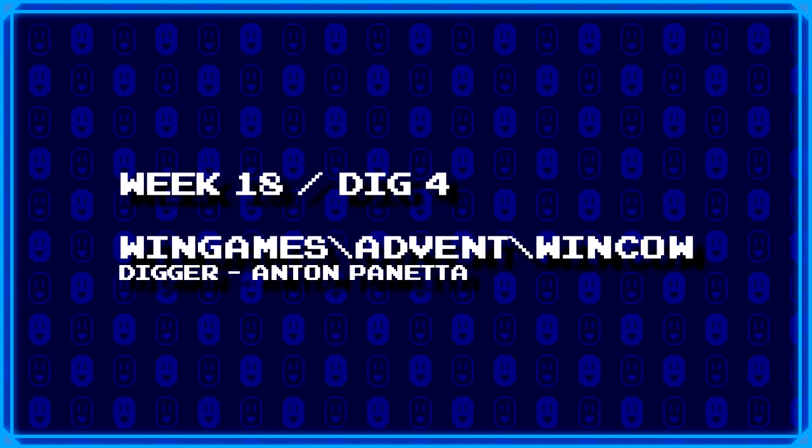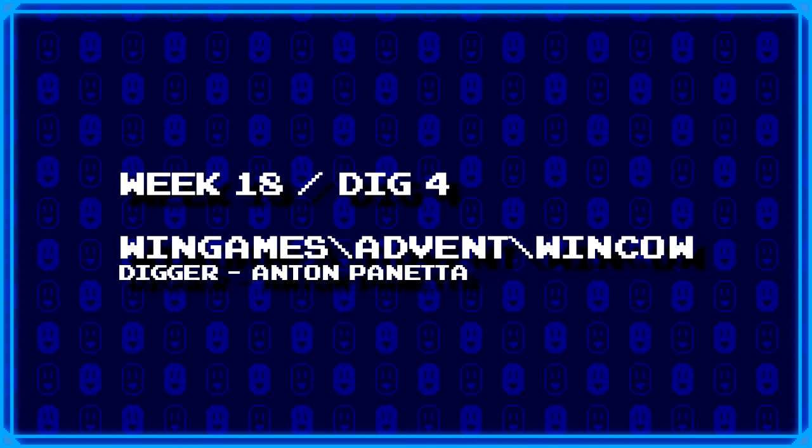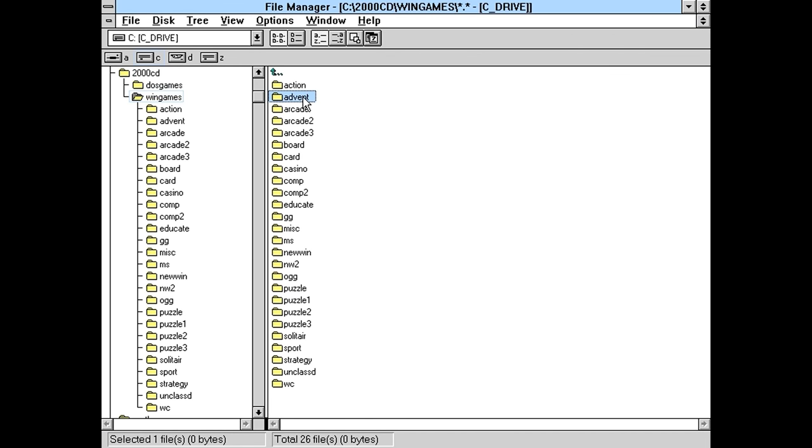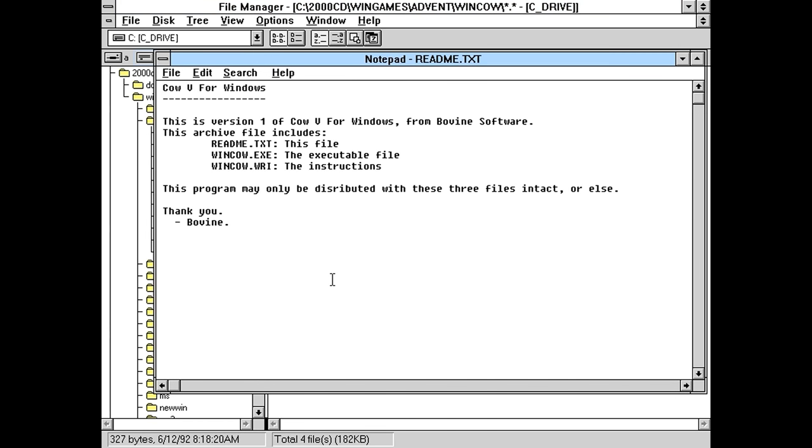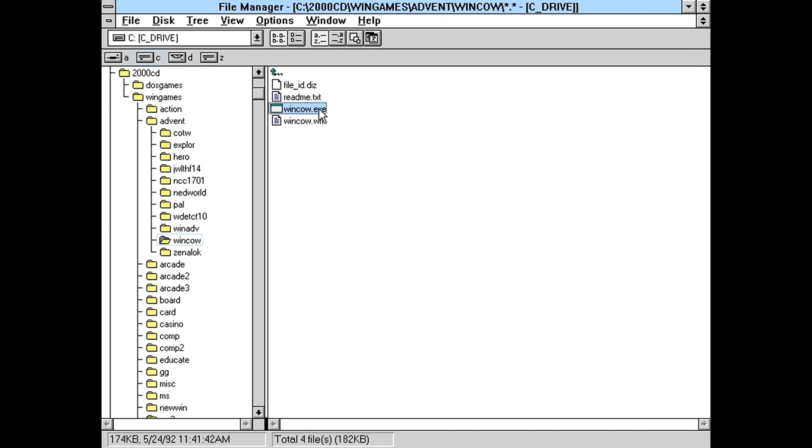Anton Panetta's actual dig this week is wingames/advent/wincow. Watch — this is actually Castle of the Winds again, just in a strangely named folder. Actually no, this can't be — so let's see what the README says. Cow 5 for Windows? Or does it mean Cow V? Version 1 — it could be Cow V from Bovine Software, go figure. This program may only be distributed with these three files intact, or else. Seriously? You're going to go kill people because you're a mad cow or something because they don't include the README? Okie dokie then. Let's actually see what we got here.